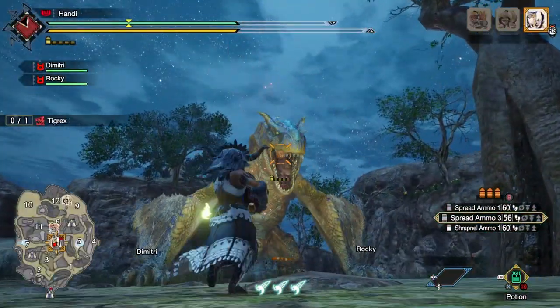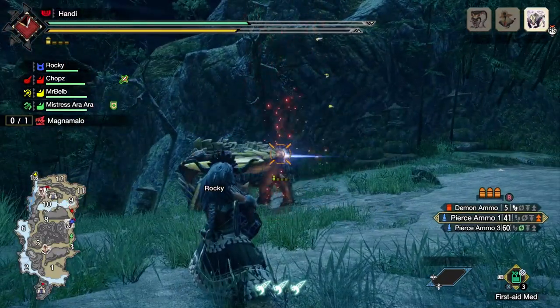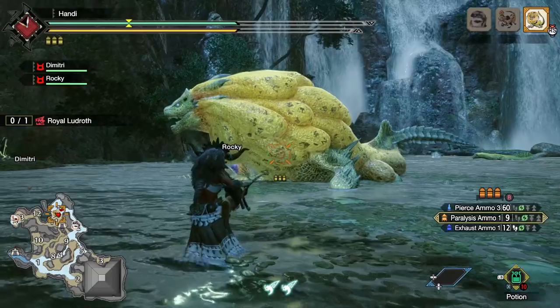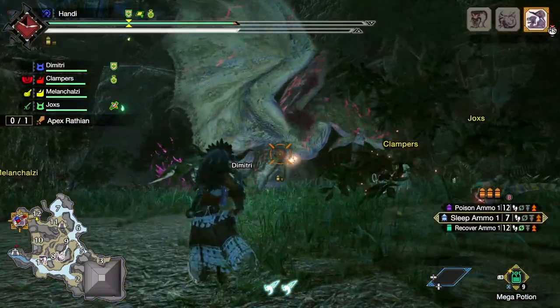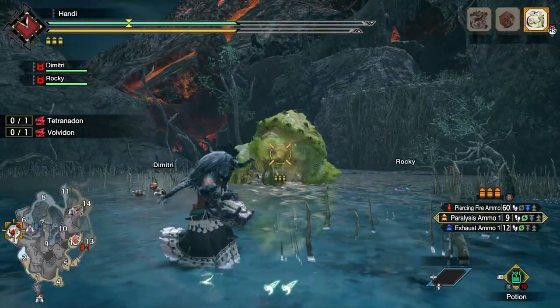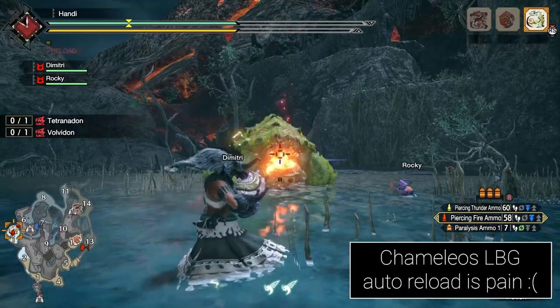Let's jump right in and show off this pellet-spraying, pierce ammo-pissing DPS monster that comes in such a tiny package. If you watched any of my previous videos or streams — which you can catch on Twitch — you'll know that I'm a sucker for status weapons. I love locking down with paralysis, doing DoT damage with poison, or sleep bombing with sleep status. But it doesn't stop there.